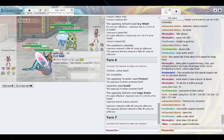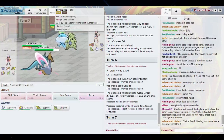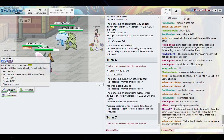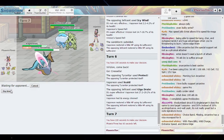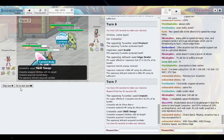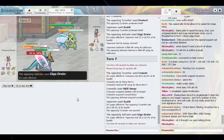I would much rather have Toxic on that Jellicent. So what do we do — I think we Scald and Skill Swap. I could Toxic, but the thing is Cresselia doesn't have any healing, so I want to Skill Swap here, I want to take that ability. Because we get the burn — that's going to be very helpful. Yes, that's exactly what I want to see.